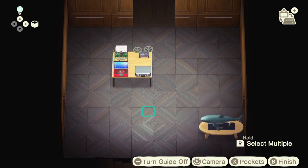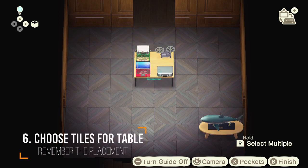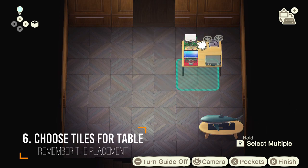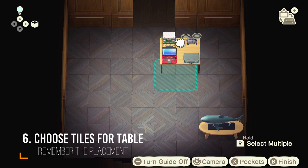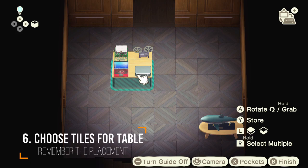The next step is to decide which style you want to use to do the trick — that's why we use this type of flooring in the first place. Make sure that you place your item at the same tiles as your flooring so you can remember it easily.